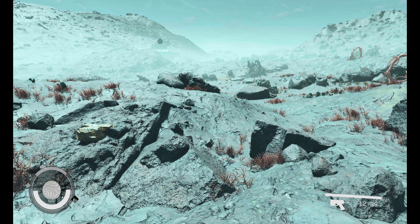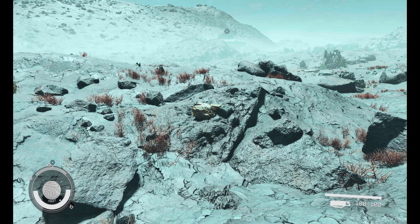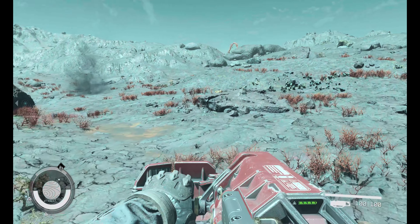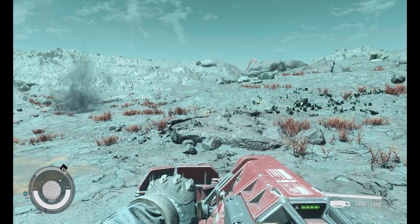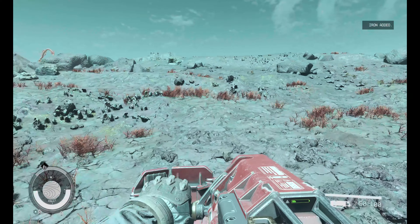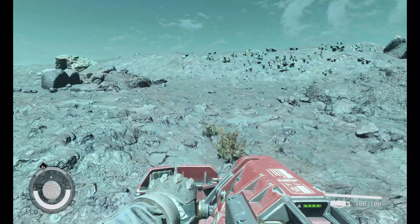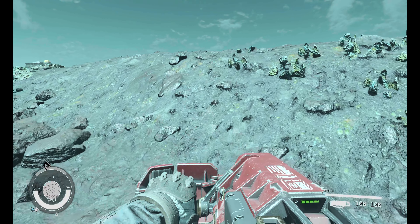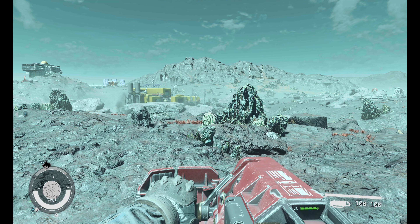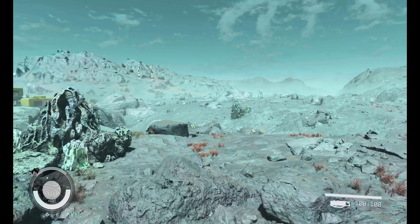I guess I really also need to be looking at those things that we need — how do I get those? The hitboxes seem like they can be a little finicky at times with this weapon when getting the resources. Unless I'm just trying to cut it too close, which is very possible.